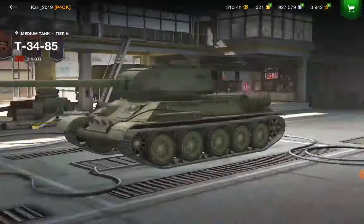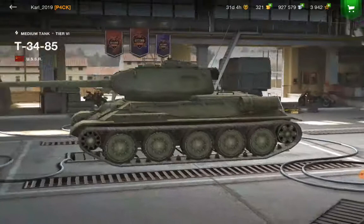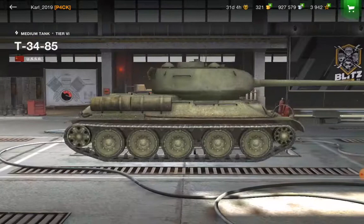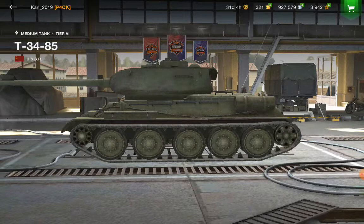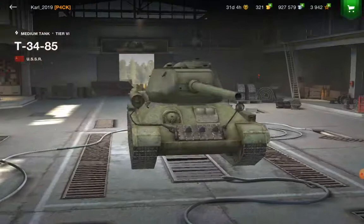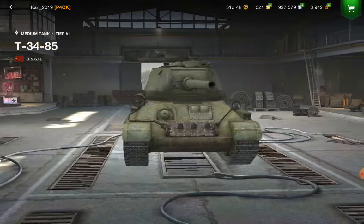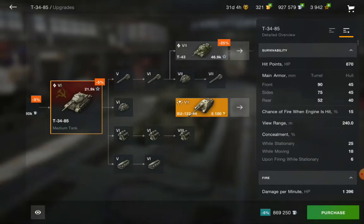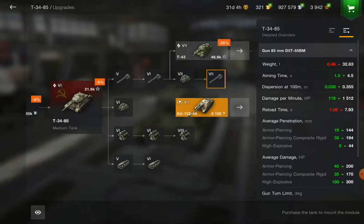Number two is the T-34-85. What makes the T-34-85 be here? It gives you trollish armor — the front is sloped, so basically you don't have to worry about a lot. When they load HEAT they're probably gonna fail to do much on you because this thing is sloped. Look at the sides, look at the front, look at the back — it's all sloped. So basically you have everything you need.